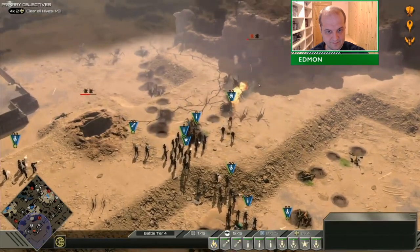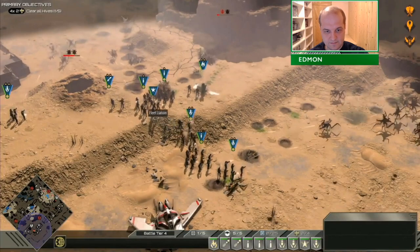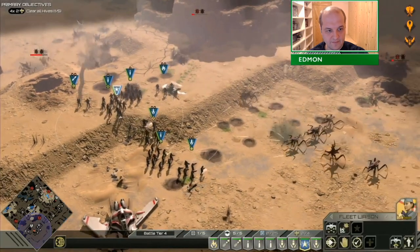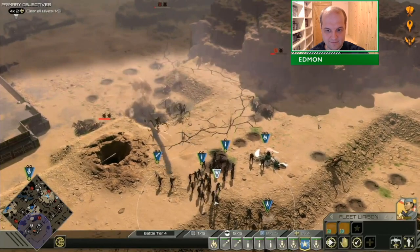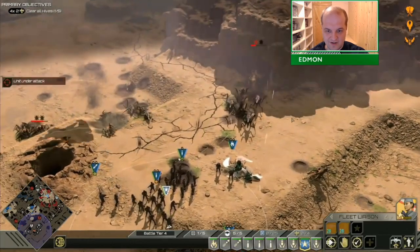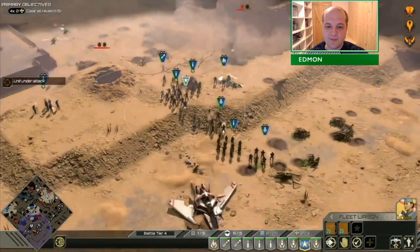It's a Starship Troopers economy — it's not your usual setup, there's no harvesters, there's no drones. Well, there are drones — they're on the other side. Just trying to show off the tac strike as much as possible. It's a very powerful but somewhat difficult to use move.